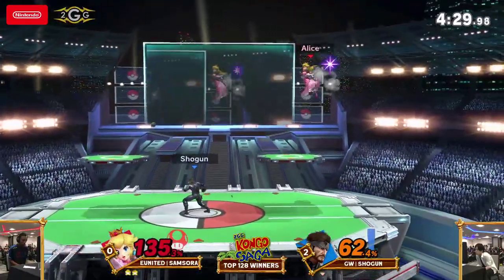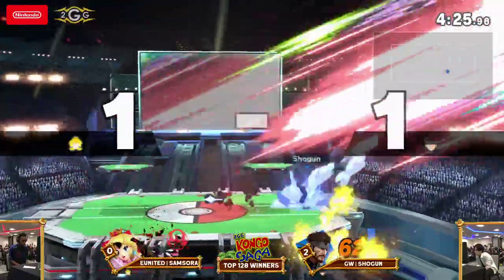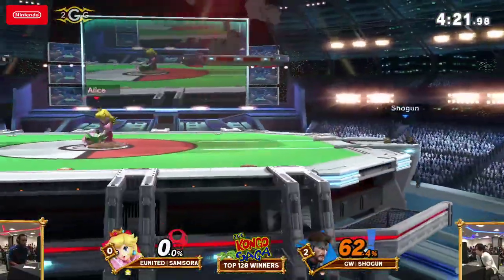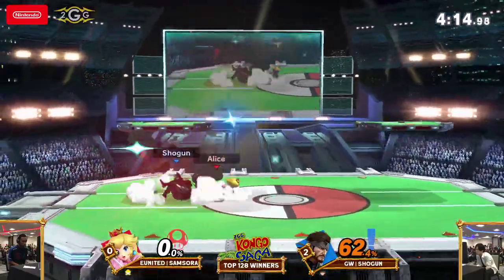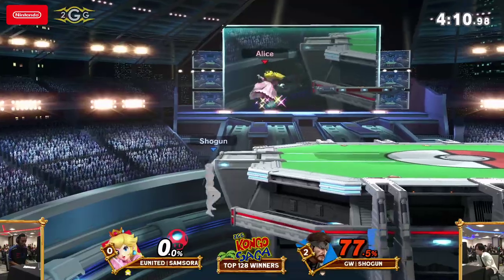Can Shogun close out the stock? He was able to close it out — all of a sudden this is an even game. When Snake starts to play from behind, he starts to look a little worse with the character. But when he has the lead, it's definitely tough, and the lead snowballs with all the damage and all the tools Snake has.